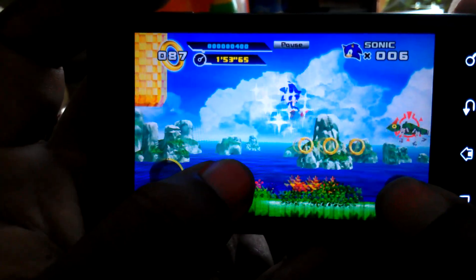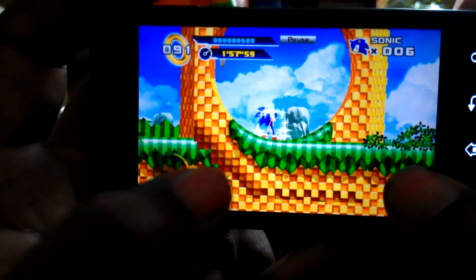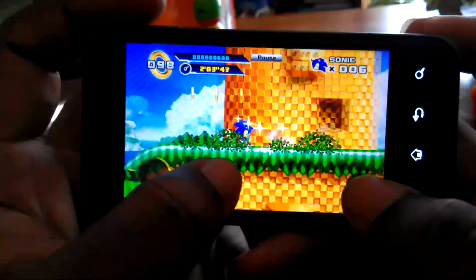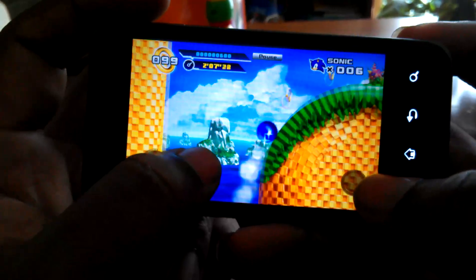At the end of the stage there's going to be a very big ring. You jump through the ring, and when you jump through it you'll go on to the bonus stage — just like the one from Sonic the Hedgehog 3. You'll go through the bonus stage and if you get through it fast enough, you'll get the emerald.